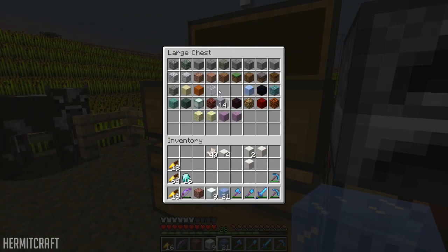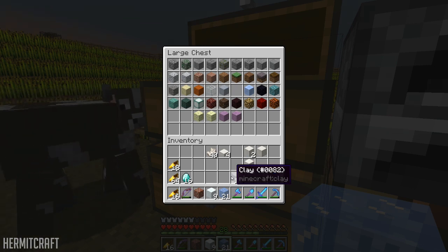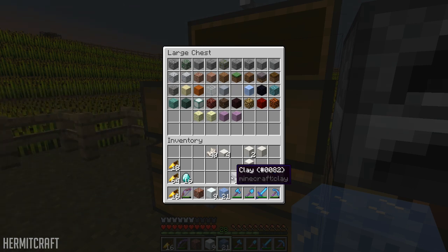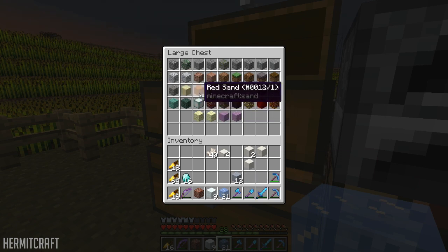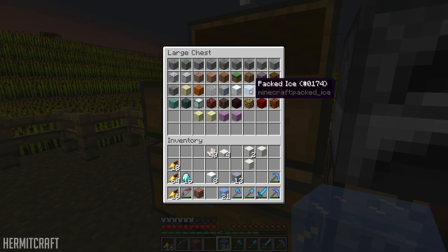Clay by itself is going to go in the store by itself. Once we get to hardened clay, all the variations of hardened clay will be by themselves in a different spot. So: glass, red sand or sand, red sand, glass, clay — then let's do snow and move all these out of the way.